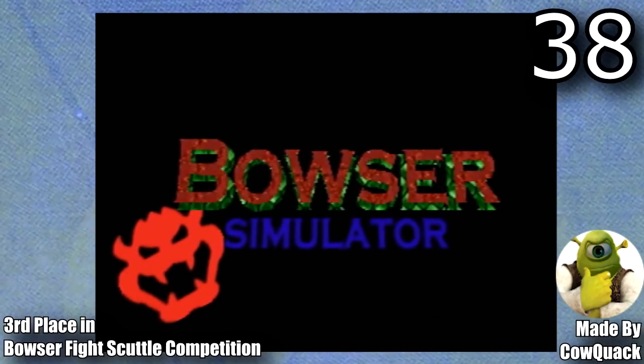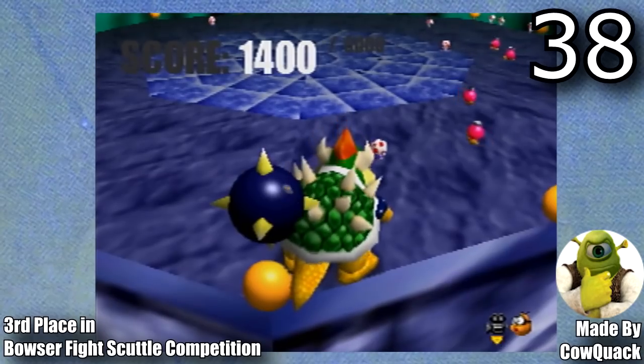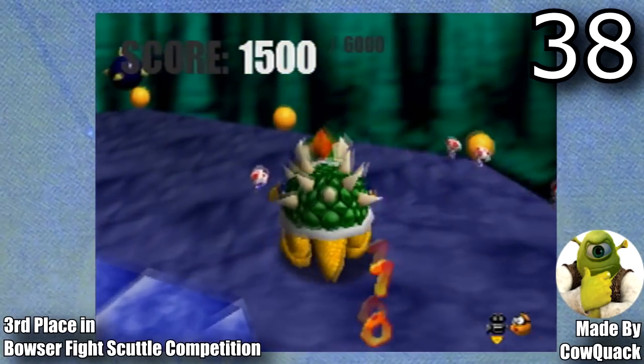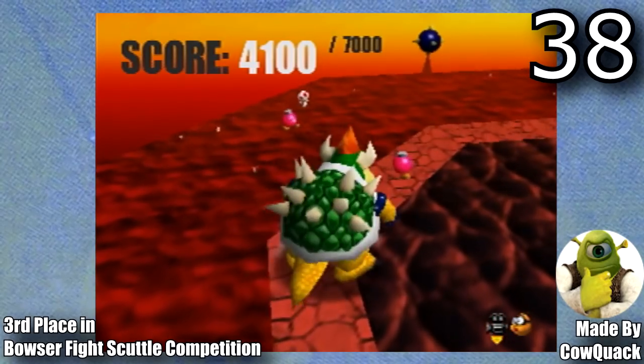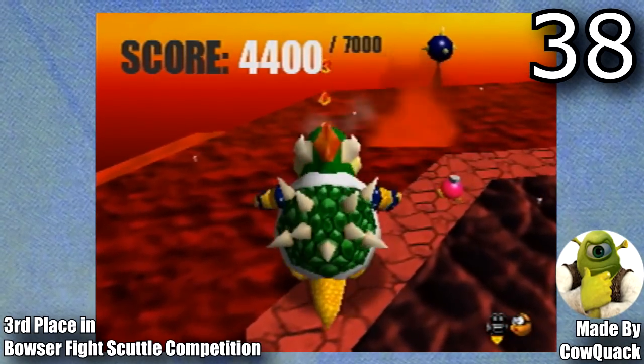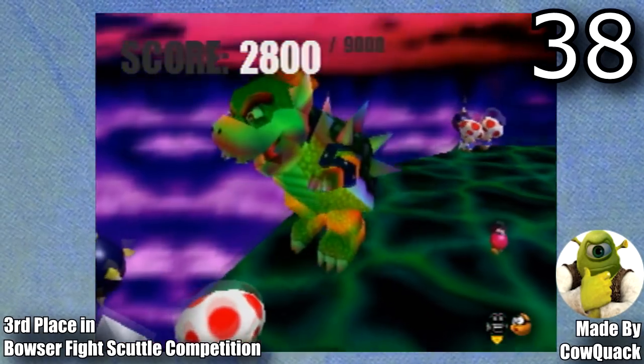Next is Bowser Simulator, made by Cowquack. This was made for the Bowser Fight Scuttle competition and ended up placing 3rd place. This is a really cool hack that lets you take control of Bowser — the way the game controls makes it really feel like you're controlling Bowser. This is just a demo right now, so a more complete version should be coming in the future.